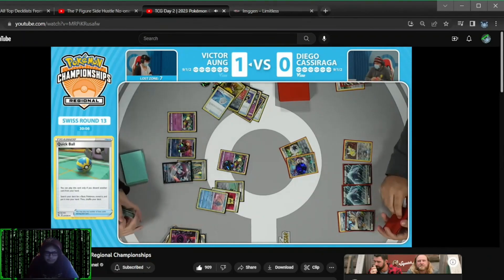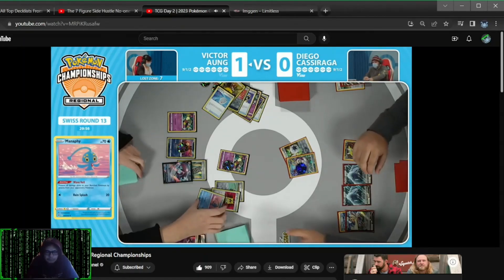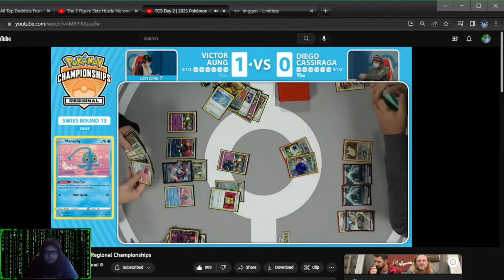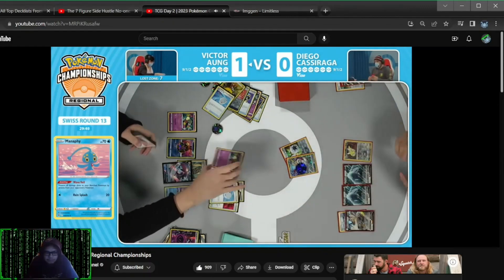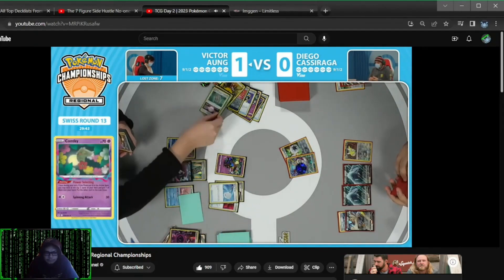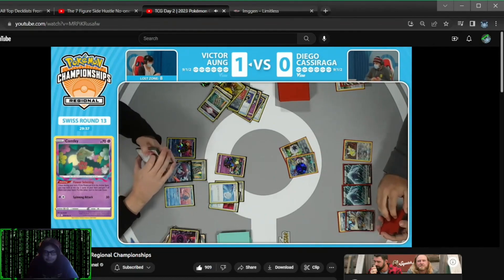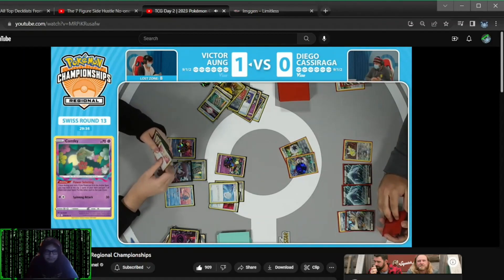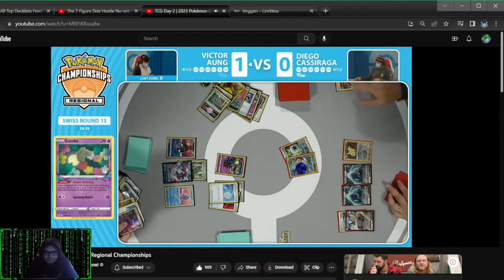That will allow this Comfey a free retreat into an attacker that Victor chooses. With this Quick Ball, going to try to get something. But I don't know if there's enough energy to actually do something. It's a little awkward. With the Galarian Zigzagoon and the Cramorant, there was some potential. But the Cramorant was in the prize cards, so it's going to have to be energies that allow for a knockout.